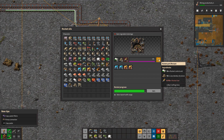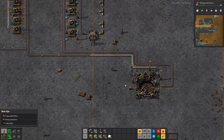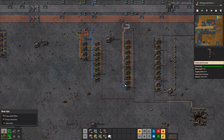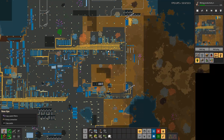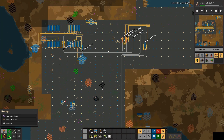So you need 1000 of each — 1000 rocket control units, 1000 low density structures, 1000 rocket fuel. Damn, that's a lot. We could obviously way, way increase our production here. But hey, we're learning. And we've got this new bus area to build out.